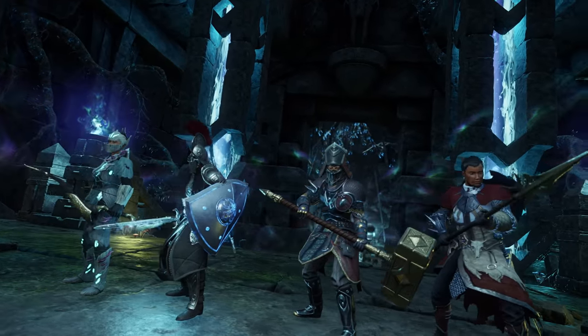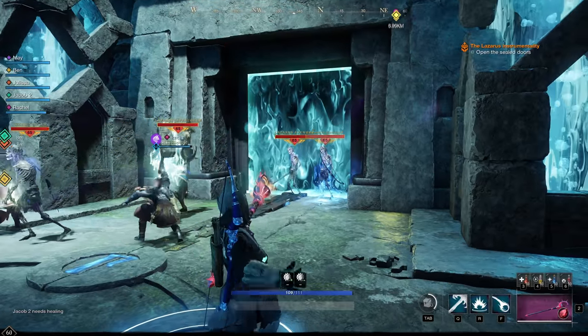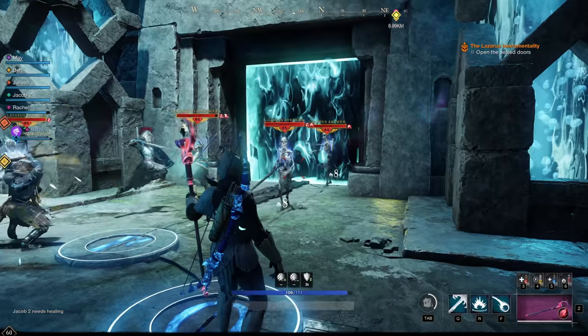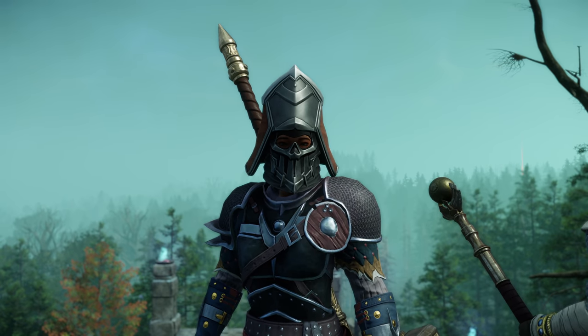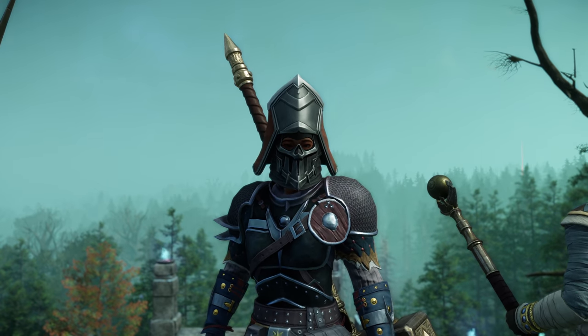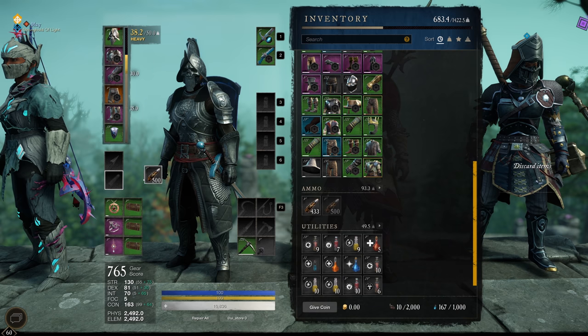As you coordinate your team to tackle the Expedition, you'll want to remember a few key factors. Expeditions are meant to be some of the most challenging missions in New World. Make sure your team is properly outfitted with potions, tinctures, coatings, and ammunition.